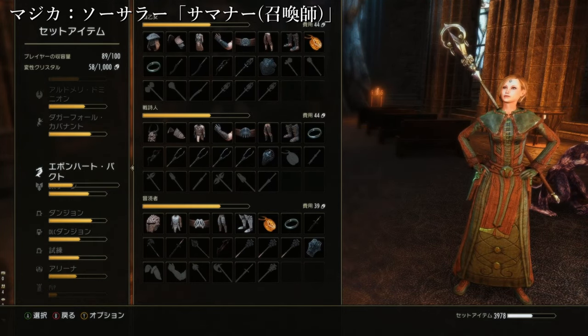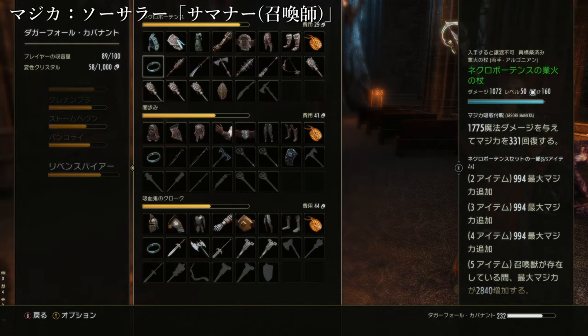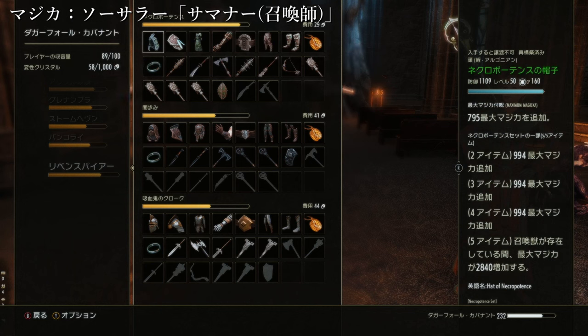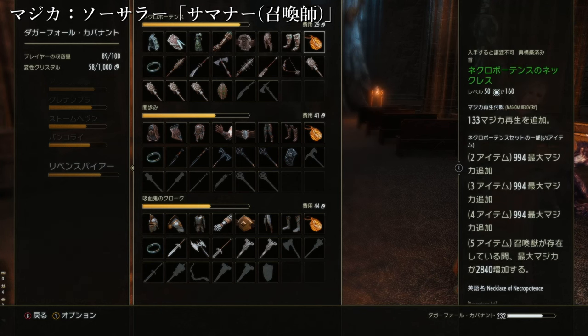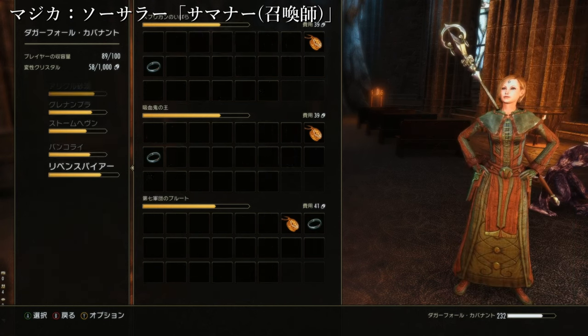北エルスウェアは拡張パックのエリアなんで、既存のエリアと比べると難易度が上がりますけれども、そんなに難しくはないと思います。狡猾なアルフィクはダガーフォールのレイブンスパイヤーエリアでも入手できます。ネクロポーテンスと狡猾なアルフィクを揃えて使ってもらう形がいいのかなという感じですかね。